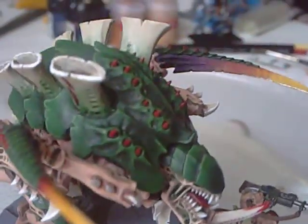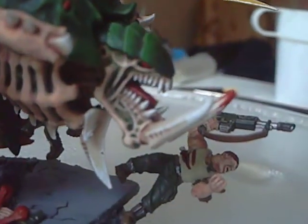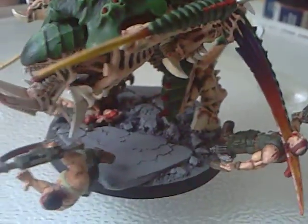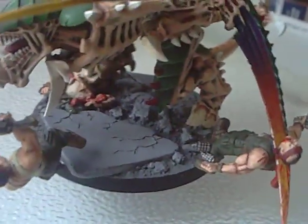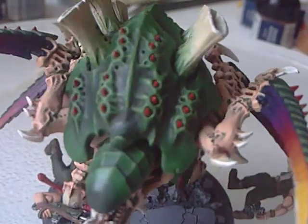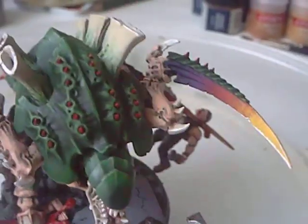The skin is highlighted up with both Dwarf Flesh and then Elf Flesh. On the face, just to make it pop a little bit more, it's actually extreme highlighted with Bleached Bone on top of the flesh colours. The guardsmen themselves use basically the same skin tone, except I used the Ogryn Flesh Wash rather than the Thrakka Green. I did use Thrakka Green on the carapace as well, just to tie the blending and feathering in together.